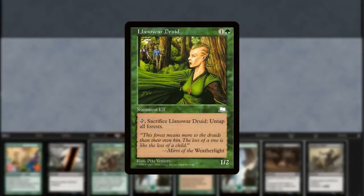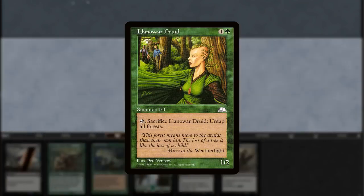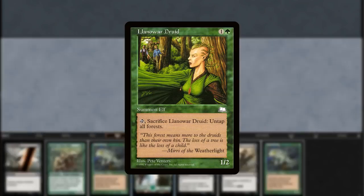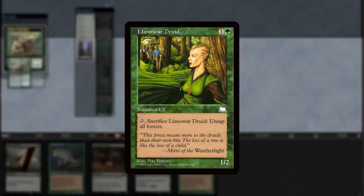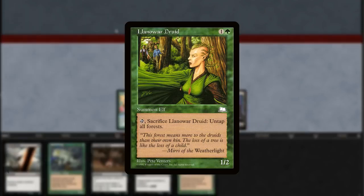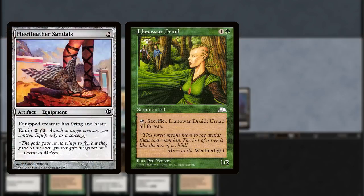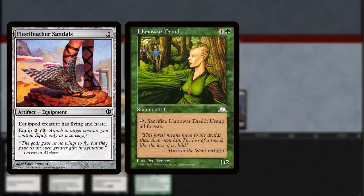Let's have a look at Grim Memory. Llanowar Druid costs 1 and a green for a 1/2, and it says tap and sacrifice Llanowar Druid to untap all forests. This creature is an interesting piece of ramp, but doesn't do enough on its own to warrant a playset. Another one of our combo pieces, Fleet Feather Sandals, is also pretty anemic when drawn outside of the context of the combo, but we need them both to eventually go infinite. Our last combo piece can stand on its own, however.